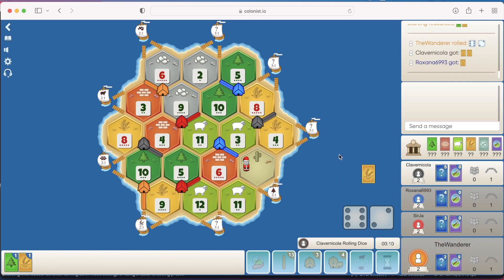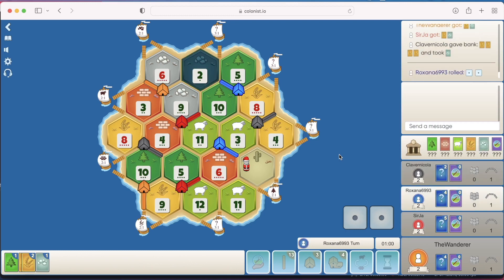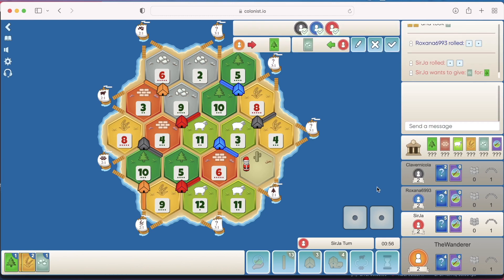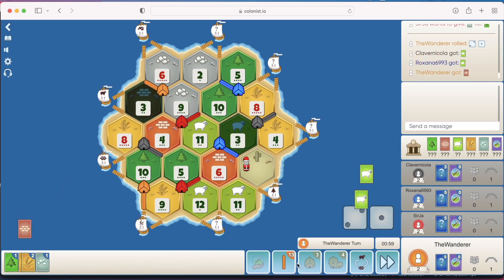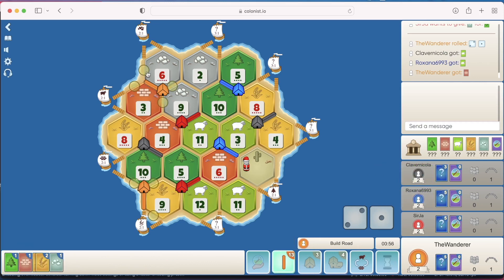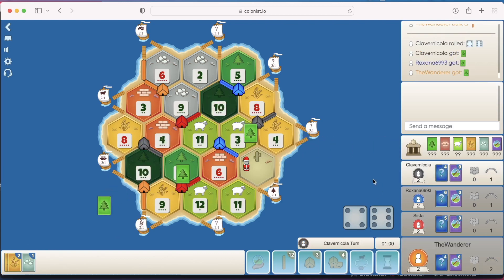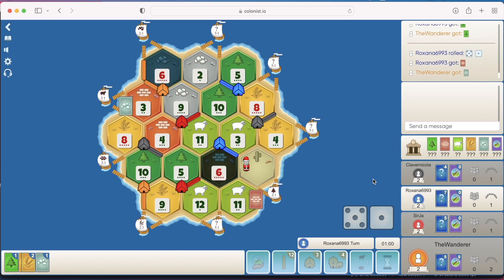We start off with an 8. We love a 9 — hopefully we can get an early city up, it'll give us some good resources to trade around. Black just 4-for-1'd for an ore and didn't do anything with it — I don't know about that. Wood for ore is tempting, but we kind of need that wood. We want to be able to get a road off to that ore port as soon as possible. There's the 3 — that's great. I think the ore port here is the most important thing first. We'll try and get some sheep later. I don't think people are going to give up their sheep — it's too precious at the moment.